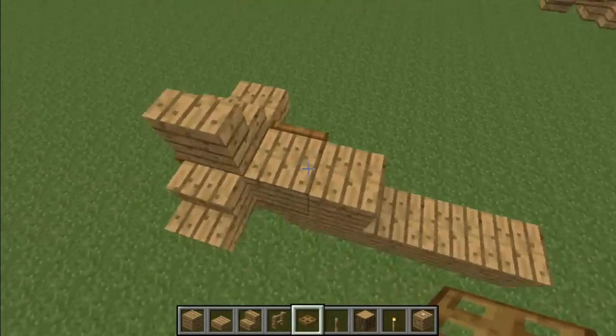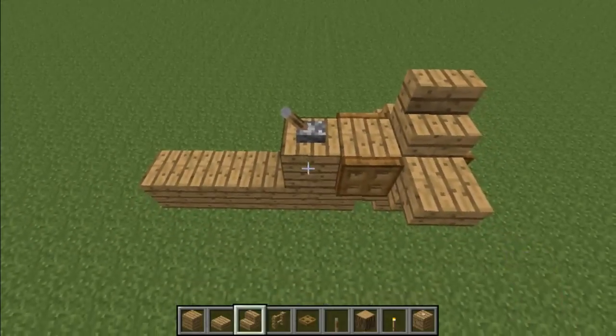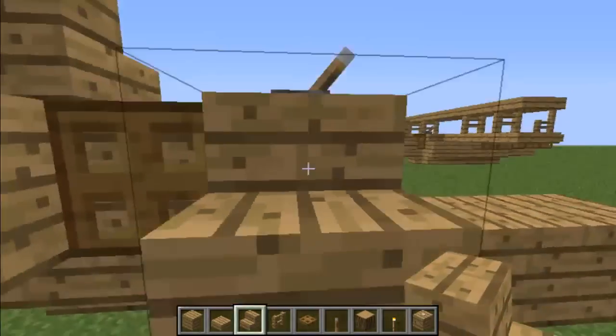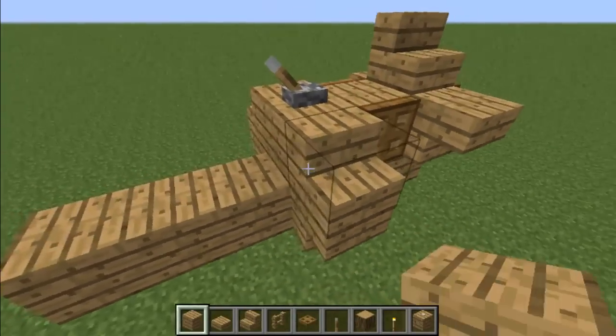Now place two trapdoors on either side of this block and a lever on top, which will be your control lever. Now we will start on the body. Place stairs on either side of the control block, and then upside down stairs on the underside of it, which will give it a rounded look.